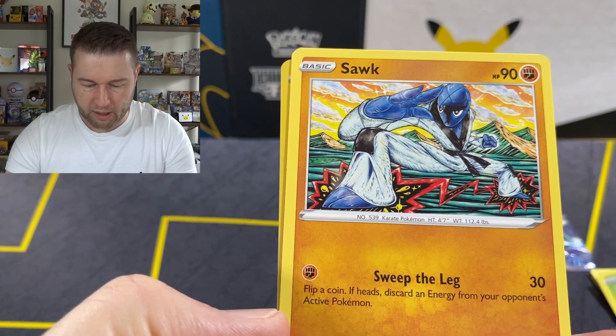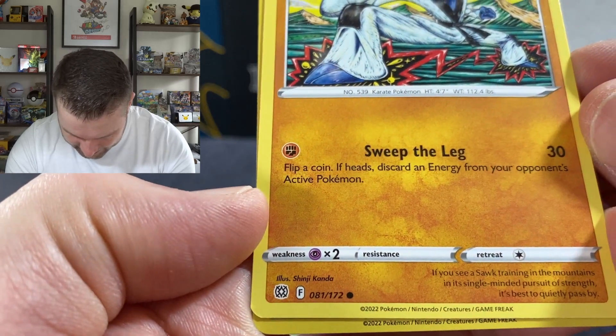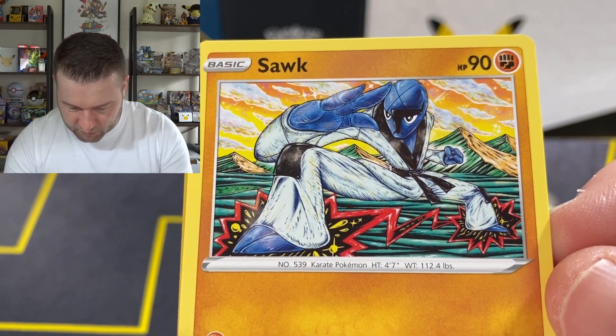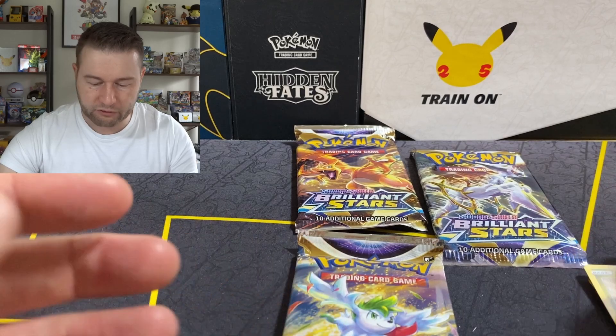Cheruby — that's a cute Pokemon, like that one. Sork — wow, that is quite awesome. Done by Shinji Kanda. Well Shinji, that is some cool artwork, congratulations. Castform reverse holographic. And a Dragonite — get out of here, Dragonite.